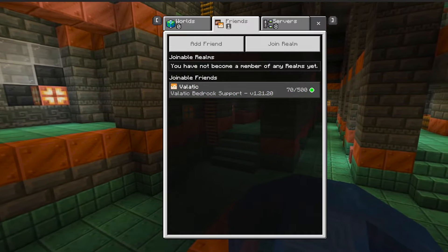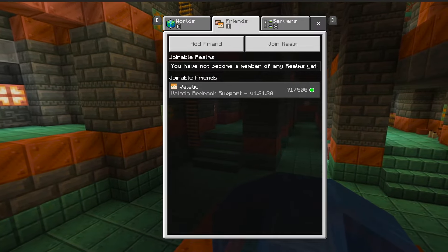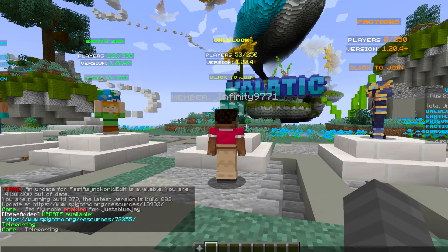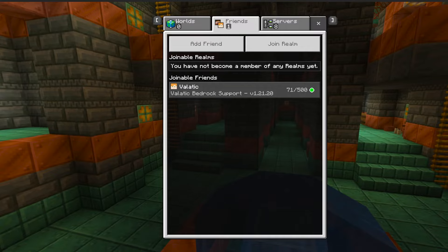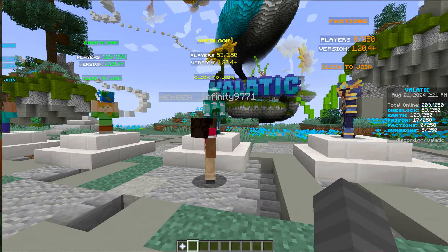Before I go any further, I'll quickly show you how to join on Bedrock. If you are on Bedrock, all you have to do is hit Play, then Friends, then Add Friend, type in 'volatik one block,' and hit Add Friend. Then go back to the Friends tab and join right there.